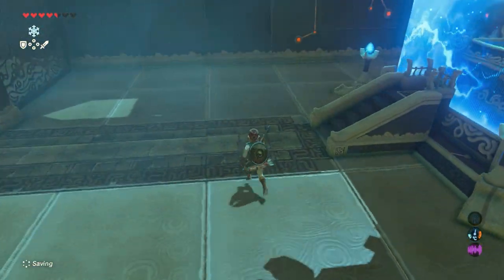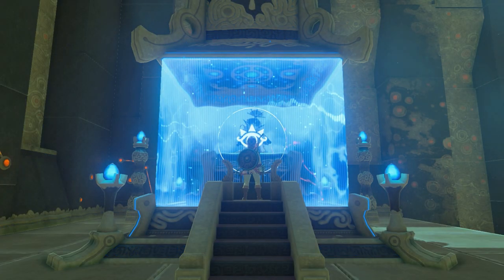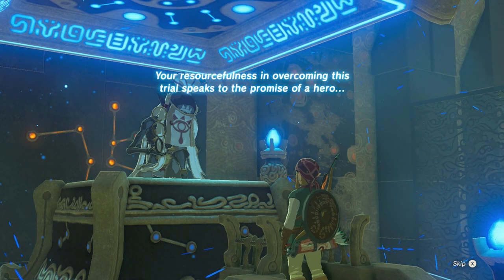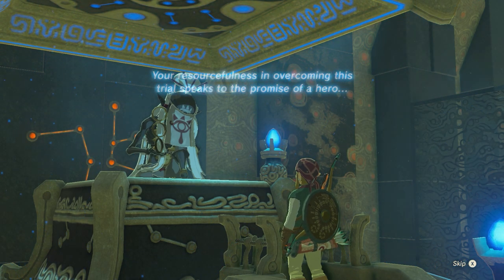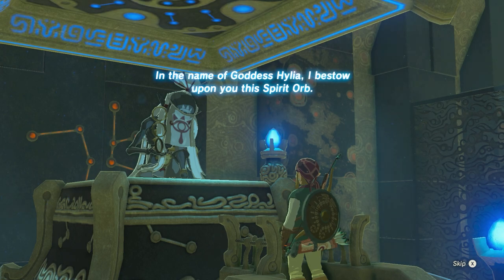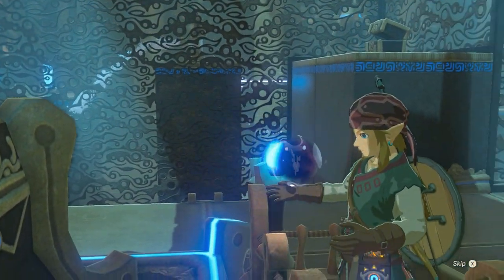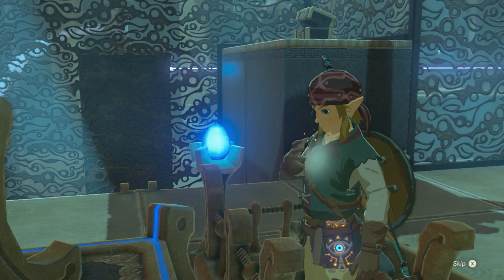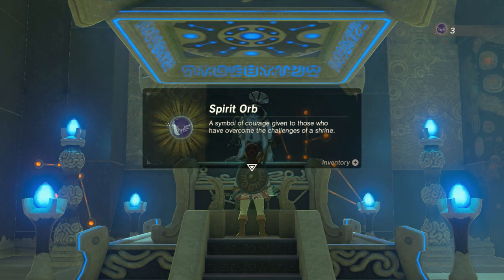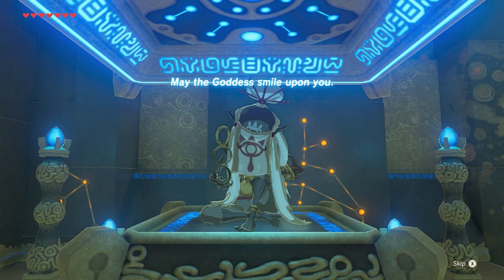Jump off, walk towards the monk, and press A. The monk says: 'Your resourcefulness in overcoming this trial speaks to the promise of a hero. In the name of Goddess Hylia, I bestow upon you this Spirit Orb.' Spirit Orb — a symbol of courage given to those who have overcome the challenges of a shrine. May the goddess smile upon you.